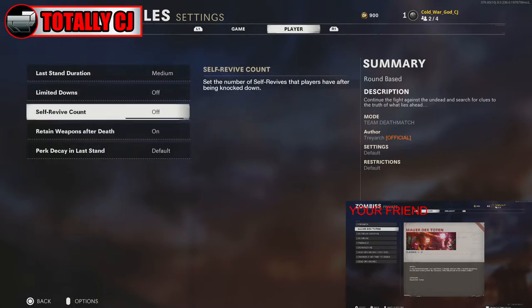Go over to players and last teams, go to last team standing. Go to self revive count and pull it all the way up to 95. If you go past 95 or try to set it to 94, it won't work — so make sure you are at 95.